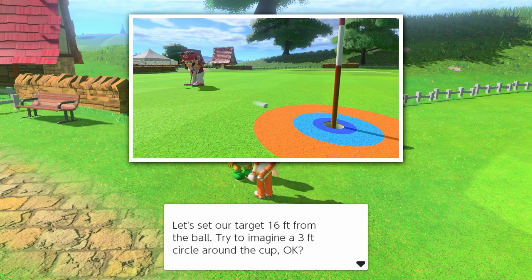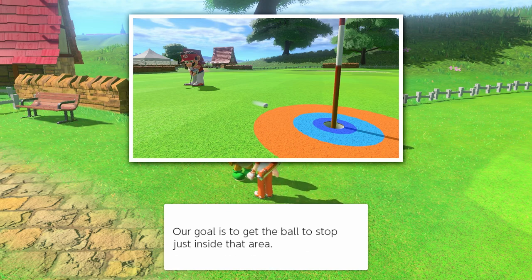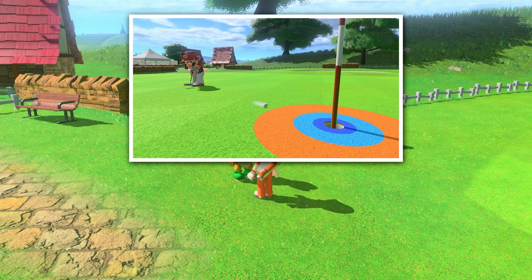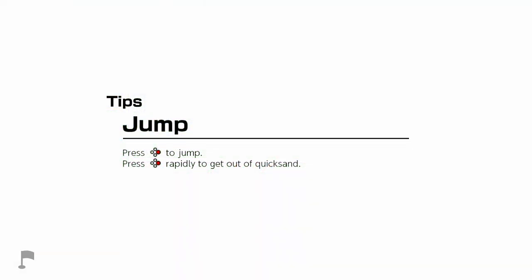Let's set our target 16 feet from the ball — try to imagine a three-foot circle around the cup. Our goal is to get the ball to stop just inside that area. That's a pretty small circle. You'll need to score 10 points or more and you've got three putts. I want to play a really good mini golf game — that would be fun.